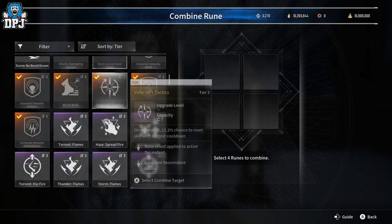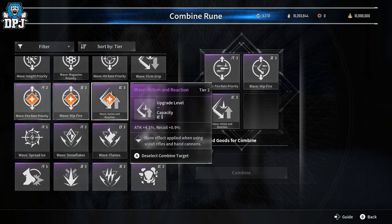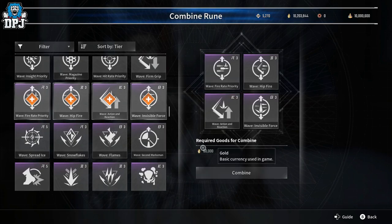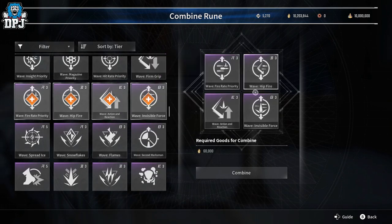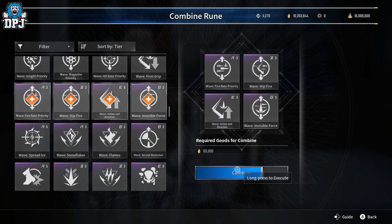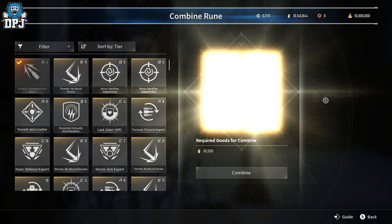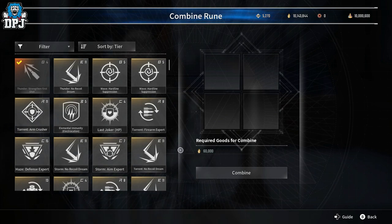You can also combine runes. You select four runes, put them in, and combine them — it costs 60,000 gold. I believe the resulting rune is random. I tried it and got a Wave Focus Magazine rune — a wave rune with 12% fire rate and plus 26% rounds per minute. That's a brand new rune I hadn't had before, which is great.